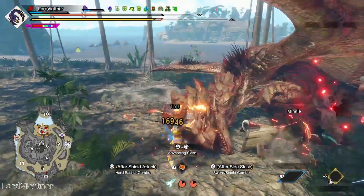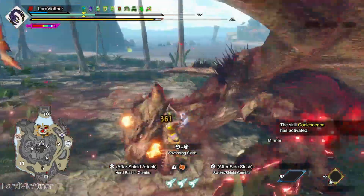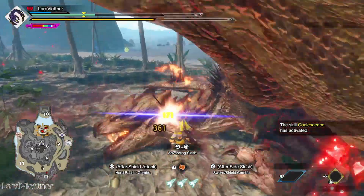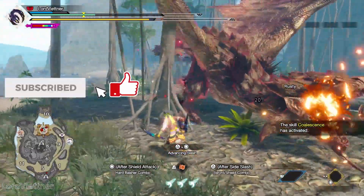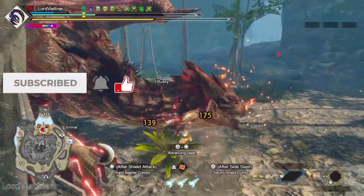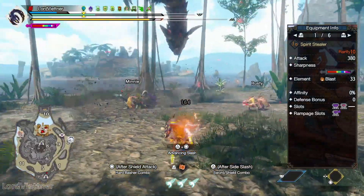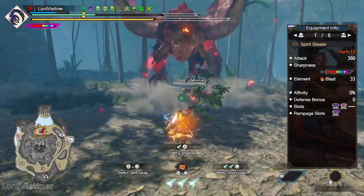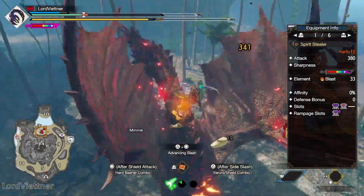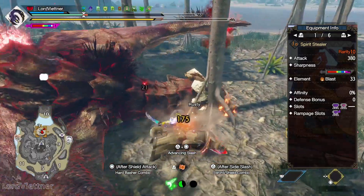Starting off with the weapon, I personally prefer going for raw, so I only have one build to worry about for most hunts. Elemental Sword and Shield is a whole different setup, so I'll leave that to the Sword and Shield experts like my boy Barusu. My weapon of choice is the Scorn Magnamalo Sword and Shield, as it has really good raw, purple sharpness, blast, and really nice slots. Some other choices I would recommend are Wrathion, Gold Wrathion, or even Flaming Espinas — though the choice is always up to you.